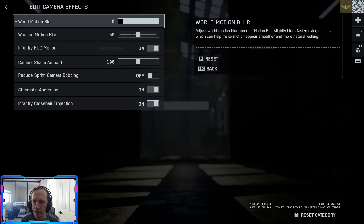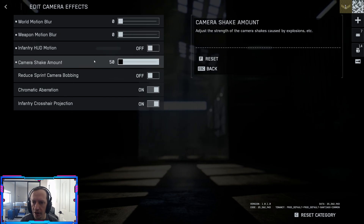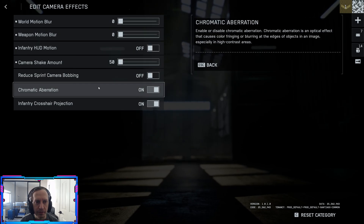Camera effects: go ahead and shut all motion blur off right here. Probably get rid of this. Camera shake: off. Reduce sprint camera bobbing — keep that off. The remaining one is personal preference.